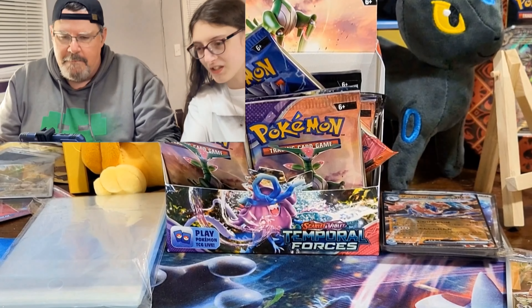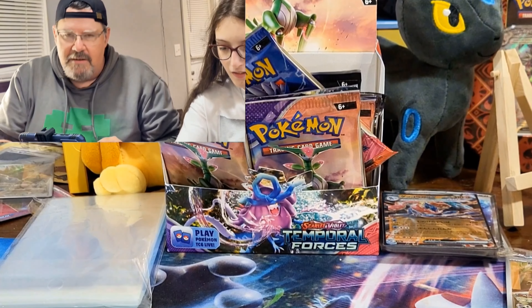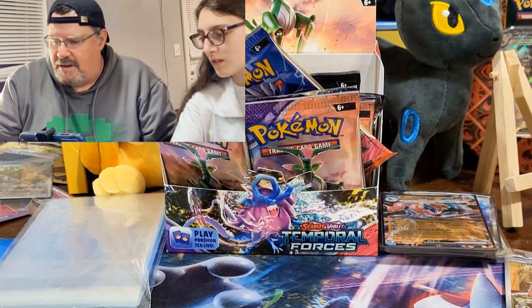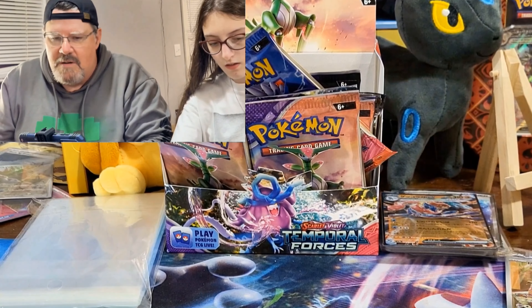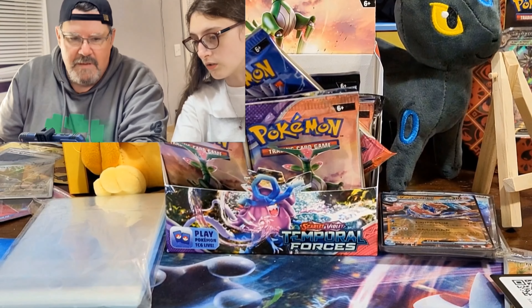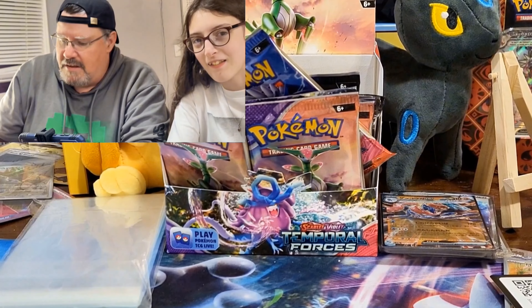We got all the Paldean Fates. We need a couple more for our binder and we figured, hey, we're waiting for the new set to come out. Why not try? We got the code card there from the ETB. I don't know where I put mine. Let's see if we can have any luck.